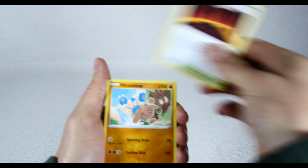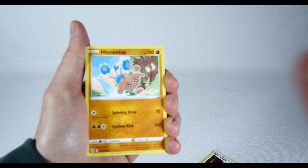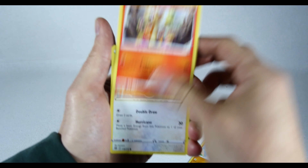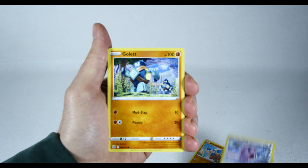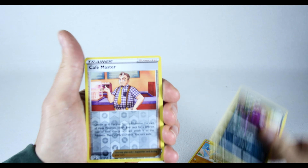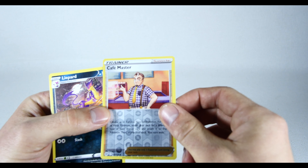Magma Basin! I gotta fix the focus, I'm high, children, sorry. Froslass, Top Ball, Togepi, Chimchar, Castform. Impidimp. Café Master and Lifeheart — smash.